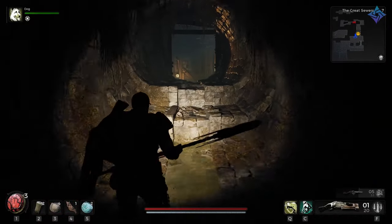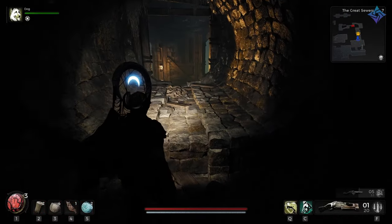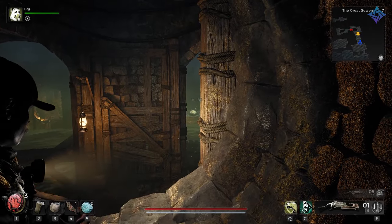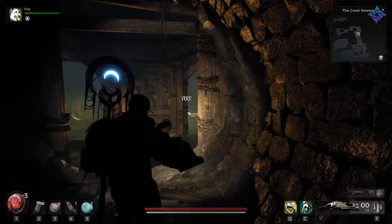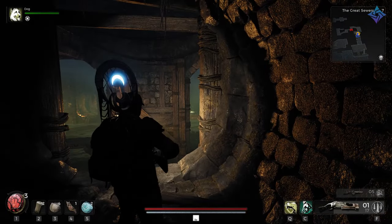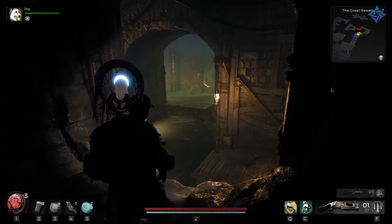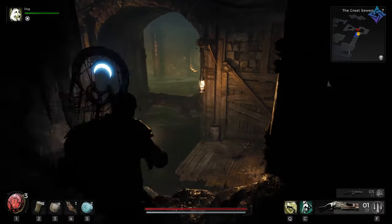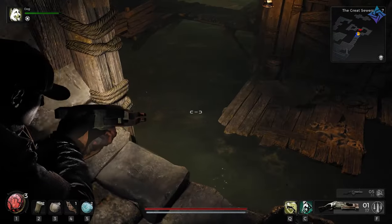Once you come in here there's a lot of stuff to take care of. There are a lot of slimes just hanging out — make sure you take care of those because they'll make your life more difficult. They shoot little spark bombs at you and can knock you off the edge, and if you fall down you're dead.